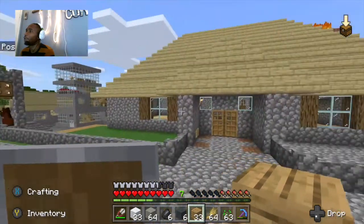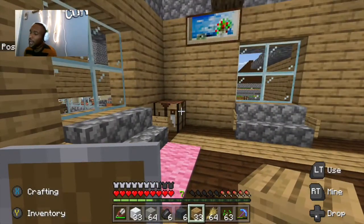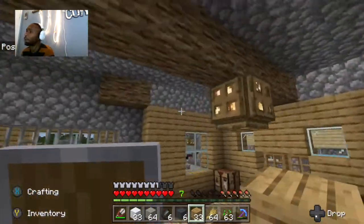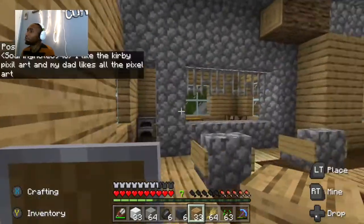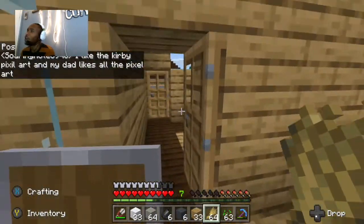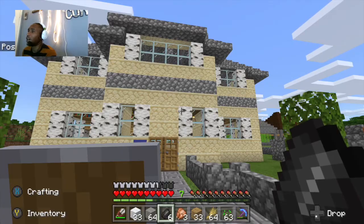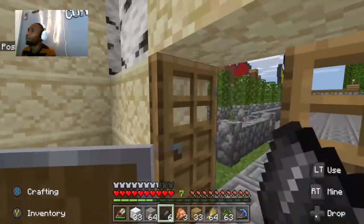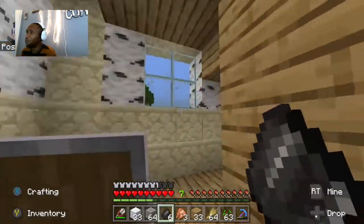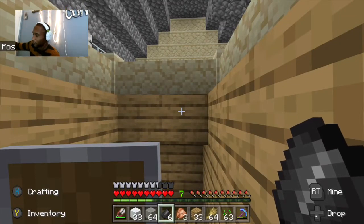This is the second suburban house — it was finished after the first house but started before it. As you move down the street you start to see the evolution of the map. It's quite small but does have a master bedroom. In future homes I want to build a master bedroom and a guest bedroom too. I like to call this one my sand house — it's one of my most detailed homes, made out of sandstone, with a library almost finished and a more detailed second story.